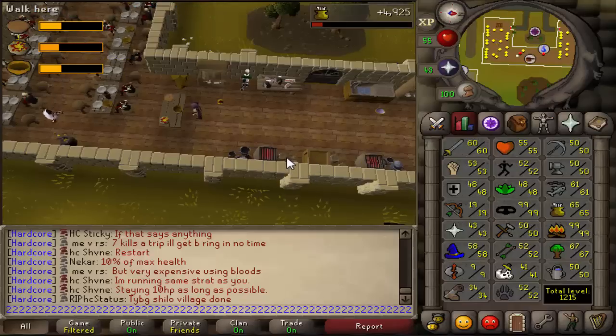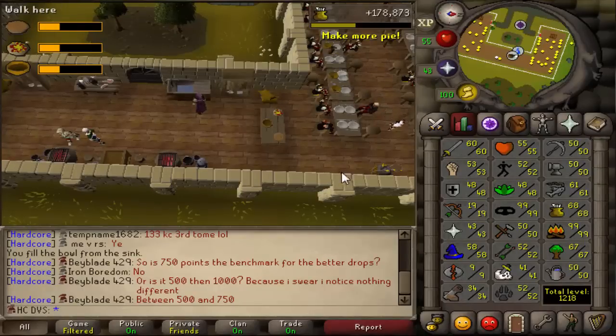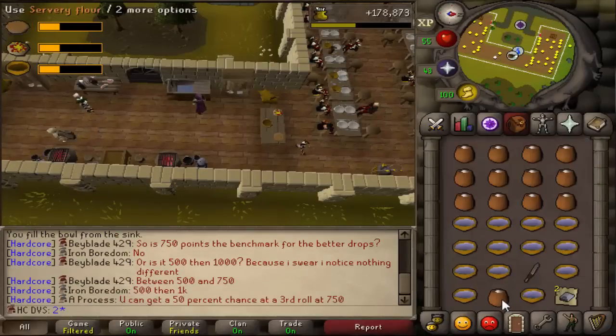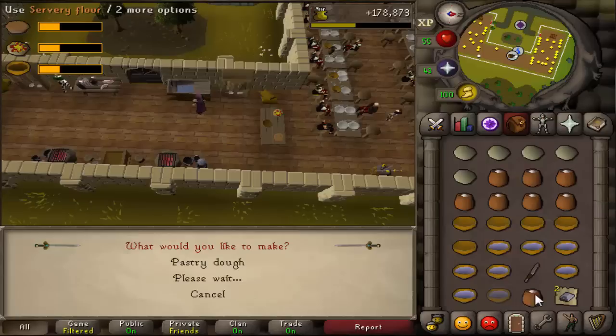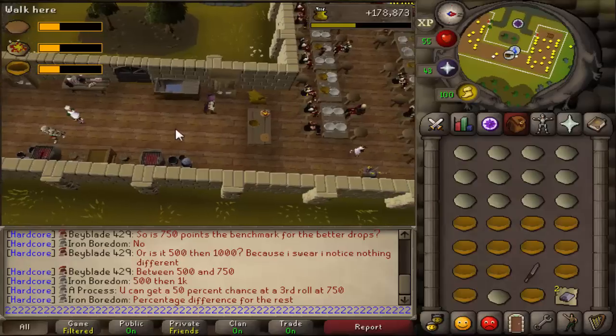Obviously it'll get better over time. I have done this before, so I should be able to get the max XP on it. So it's been about an hour, and I managed to get almost 180k XP. I did end up burning a lot of the pizzas - maybe like 5 or 6. So the XP should be a little bit more in the future when I stop burning those. But I did get up to 68 cooking, almost halfway to 69.